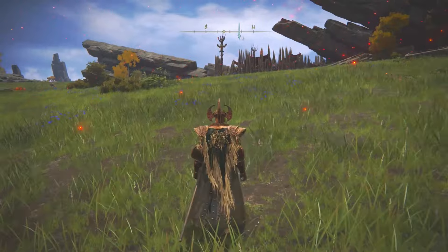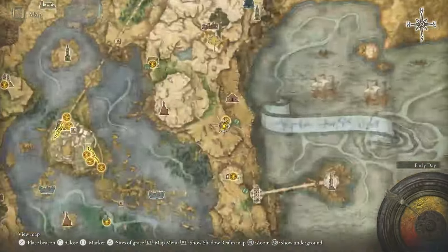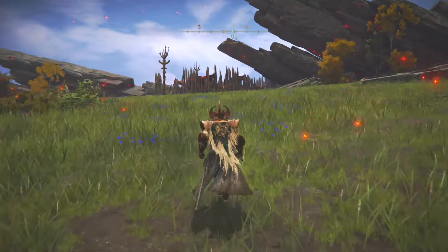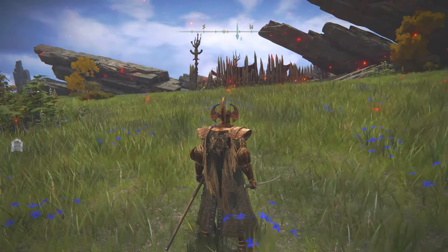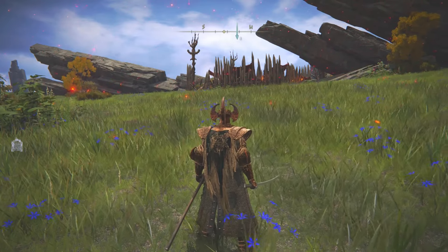All you have to do is press the left trigger. I like this area because it's a really open area to test out weapons. This is live gameplay with live commentary, so silly things can happen. I'm going to tap the left trigger so you can see the difference between when you just tap it versus when you hold it and charge it up.